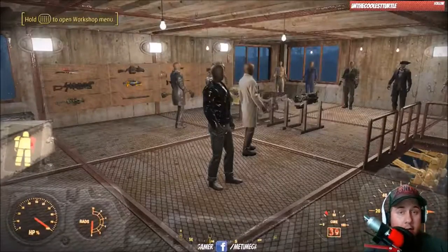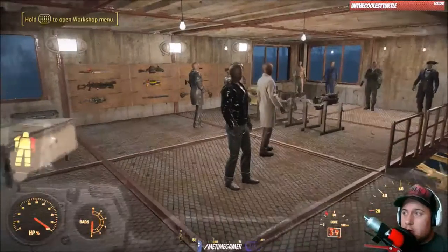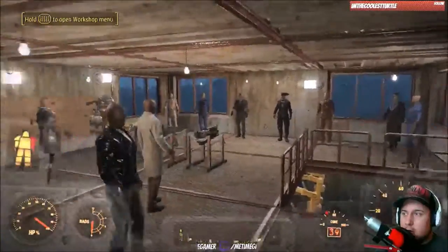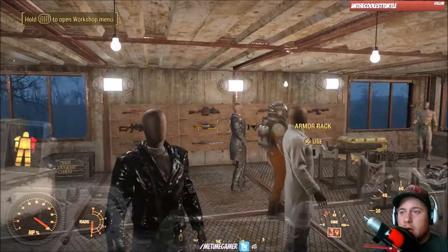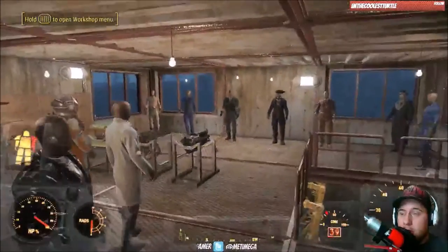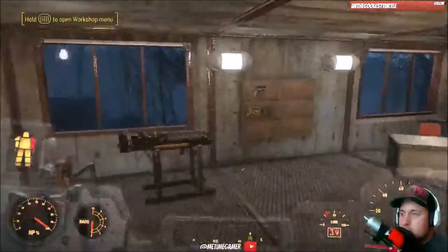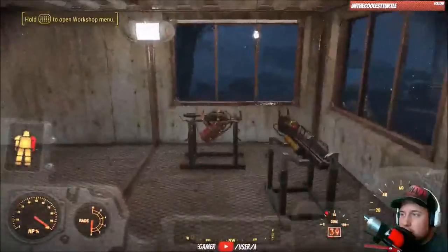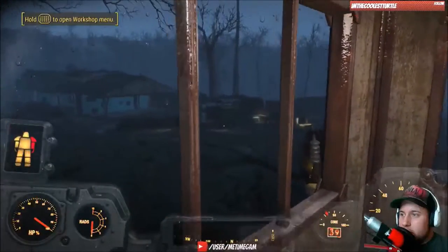Alright guys, that's going to be it for the stream tonight. Hopefully you guys enjoyed. We screwed around with Contraptions a lot — all the display things were added, which is pretty cool. I like it — it's like Skyrim, pretty much like when you bought the house there. It's not a mod, but it's an addition. At least now you can customize as much as you want, have however many stands you want. So we got pistol stands, medium size, large gun racks, and my little assembly thing over there that produces ammo. Pretty cool.